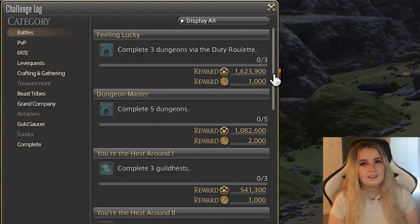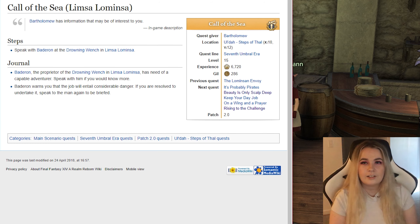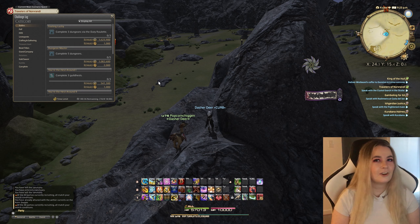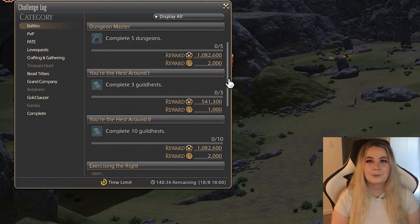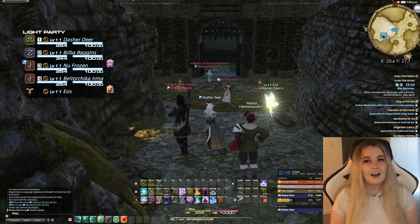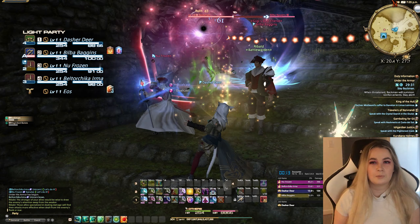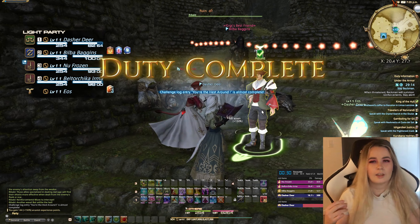The next is challenge logs, which can be easily missed, but they are very important because they give a lot of XP each week. After completing the level 15 quest Call of the Sea in your starting zone, another level 15 quest, Rising to the Challenge, will become available. Completing this quest unlocks the challenge log. There are a lot of challenges in it — the most important are the top five in the battle section. The first two are pretty self-explanatory and should just be done if you are doing your duty roulettes every day. The complete guildhest one relates back to what I said before — you basically want to queue Under the Armor 10 times in a row. It is a very quick and easy boss fight, and you can swap to your main class to get the XP, then queue as a healer or tank for really quick queues — it's even faster.